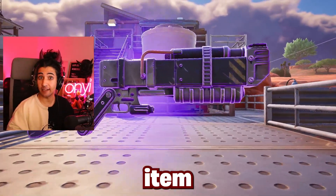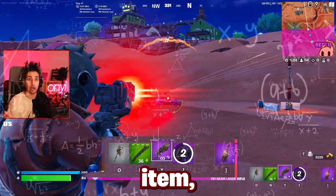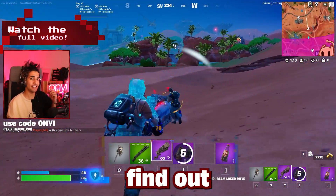Fortnite has added a brand new hitscan item to the game and that is the Tri-Beam Laser Rifle. In today's video, I'm going to give you all of the stats for this item, telling you the best spawn locations to get it from, as well as giving you some first look gameplay. Stick around for the entire video to find out everything.